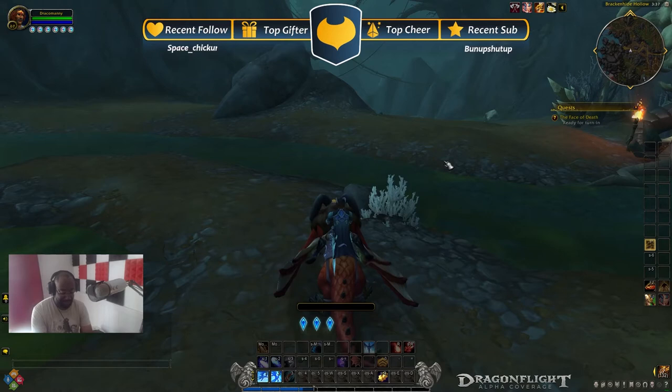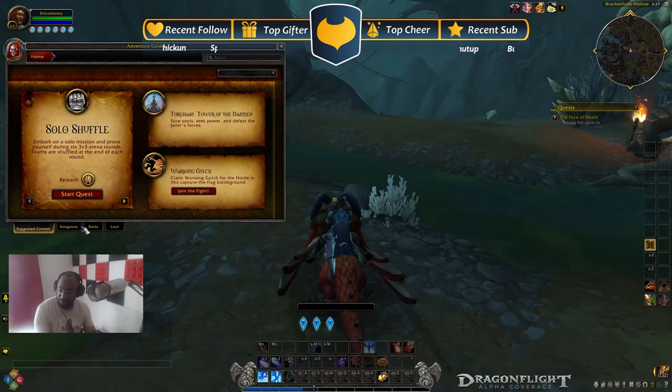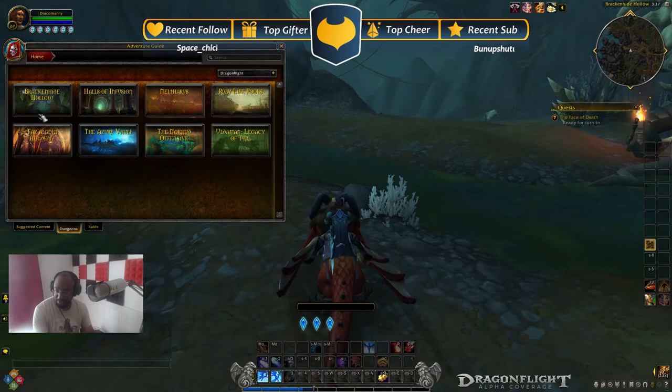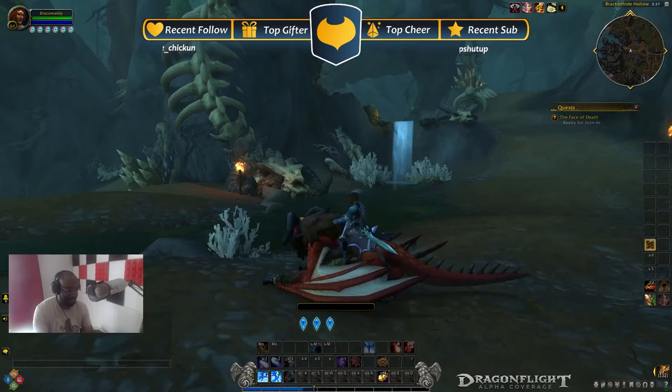Now for those who have been paying attention, that name is in our dungeon list. Let's do the adventure journal — we go to Dragonflight, and we have the Vault of the Incarnates for raids. But for dungeons, there's our Brackenhide Hollow dungeon. And yeah, this is where it is in the zone.